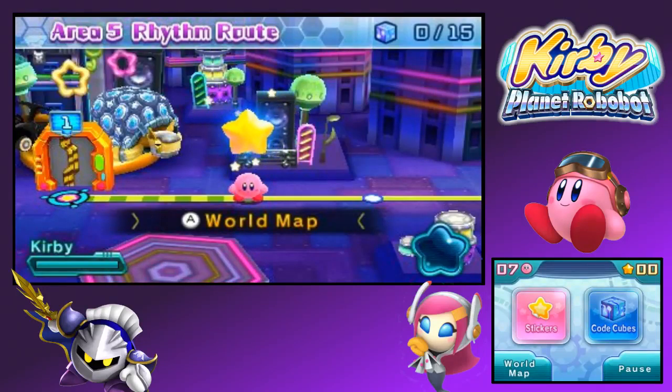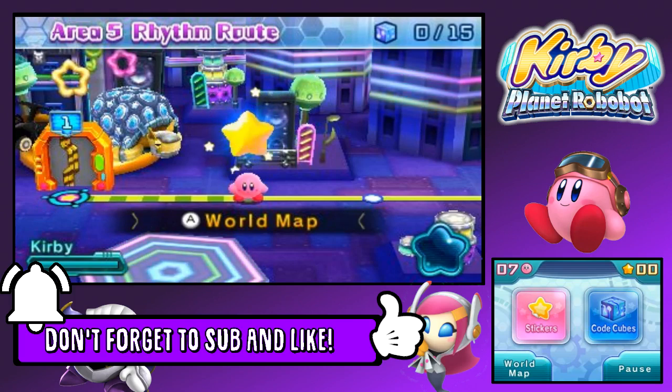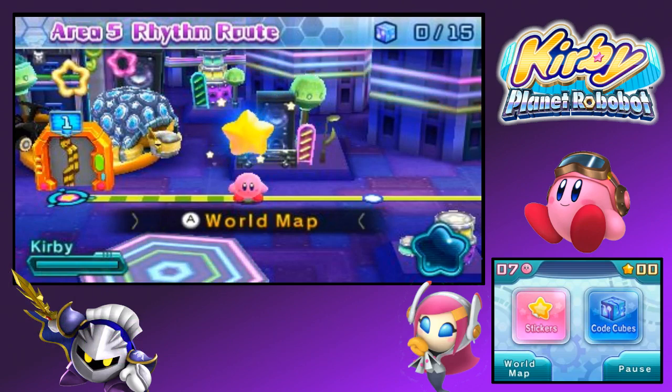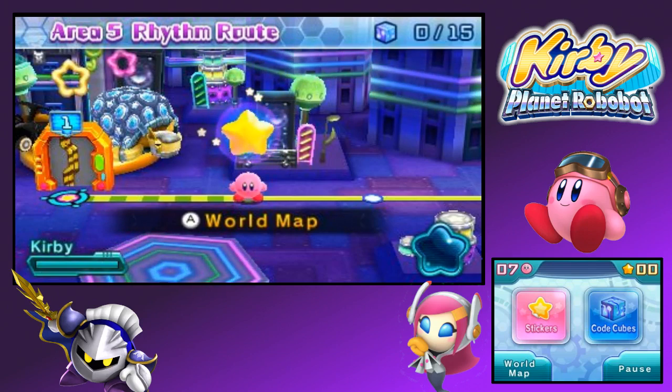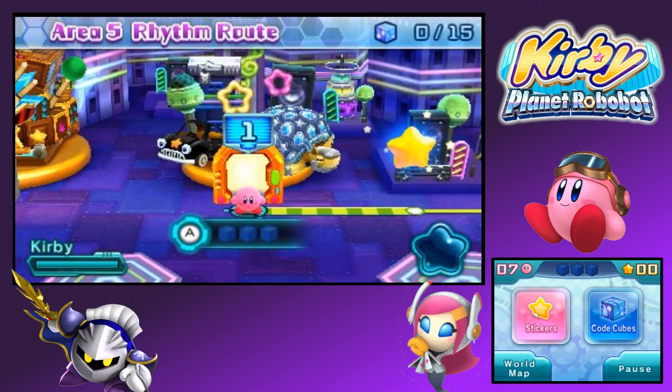Hello YouTube, what is going on? It is me, your boy Cytrics, welcome back to another episode of Let's Play Kirby Planet Robobot. On our last episode we settled it off with area four, Gigabyte Grounds, and we defeated Mecha Knight — actually a remodeled Mecha-Mega-Meta Knight. I really hope he's okay. But all said and done, let's hopefully take down Haltmann Company and destroy everything. Let's get to work with stage one, area five: Rhythm Route!